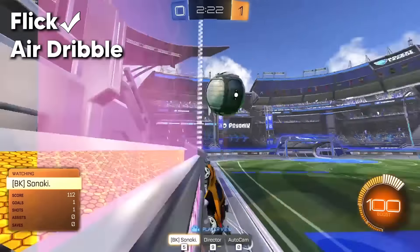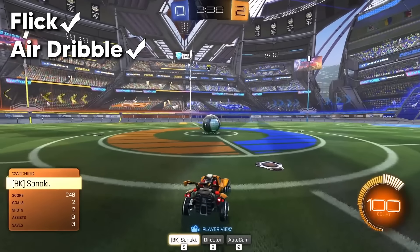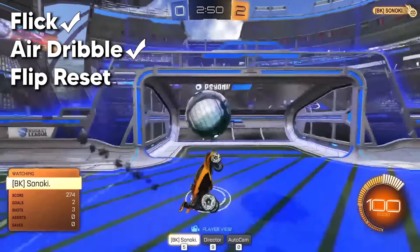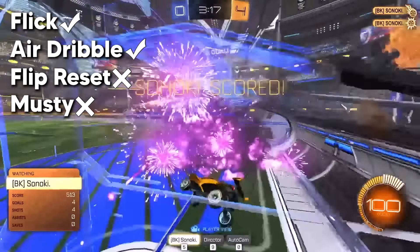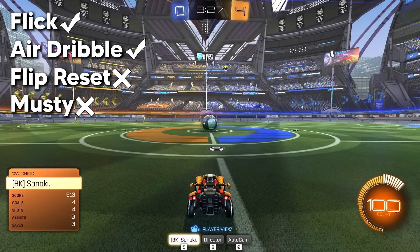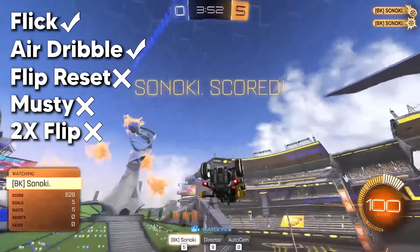Mechanic number two is an air dribble. Just an air dribble? That was not an air dribble — I got two touches, so it was so lame. Mechanic number three is a flip reset — one try and one try only. I didn't get the flip. That's tough. The next mechanic is a musty flick. Have you ever scored a musty? Not in my own rank. That was not a musty — it was close, but didn't get the flick. The last mechanic is a double flip reset — I've hit like three in my whole life. Here we go. There's one. And one is all you're gonna get.